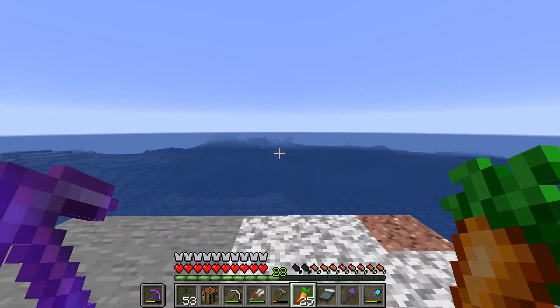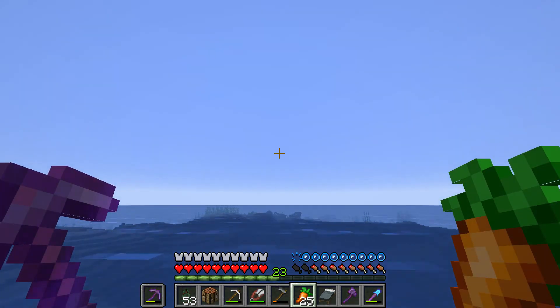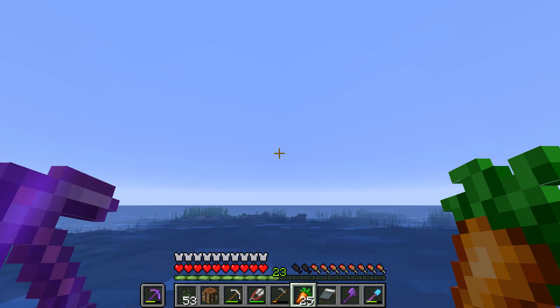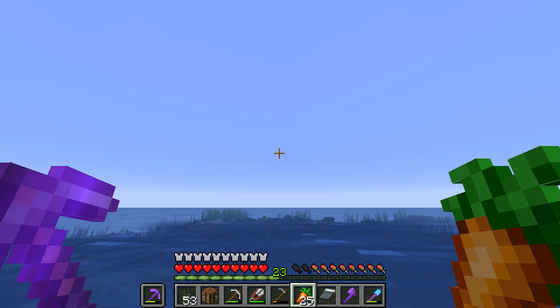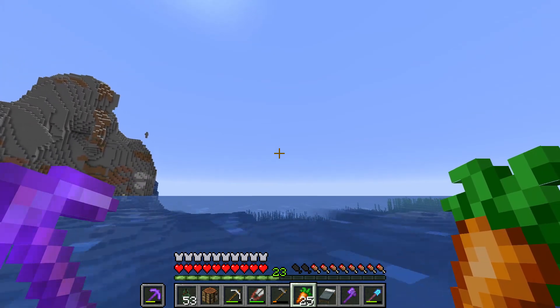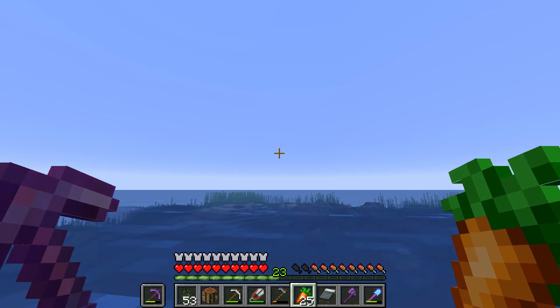Alright, so we're only like 100 blocks away, and we may have to go left because I don't see any land right now. That's kind of scary. Hopefully the desert cabin is back over there. I don't see any land, so what I'm going to do now is slowly turn.